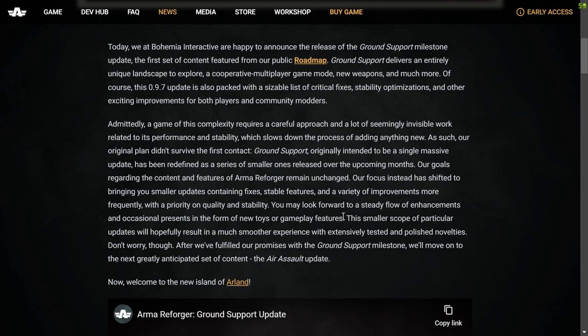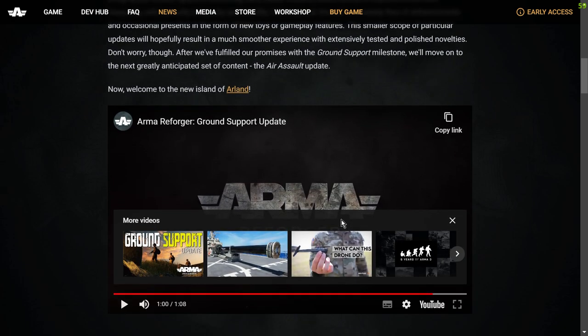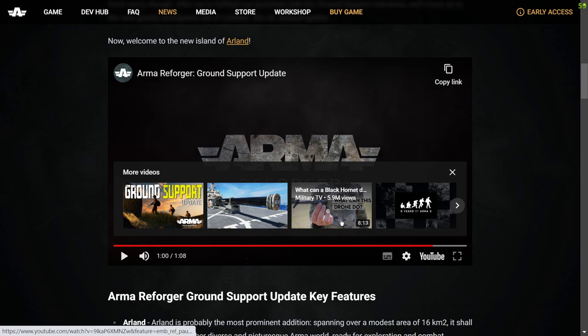I think the Air Assault update is the one that comes with the official helicopters. So we're going to get the new island of Arland. I'll put a link to these update notes in the description below this video so you can have a look at the island as well.